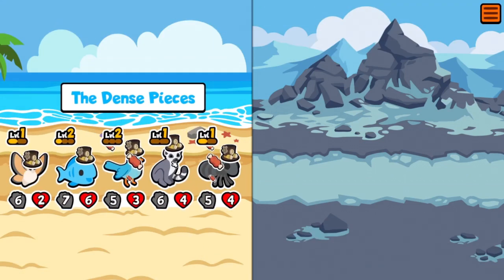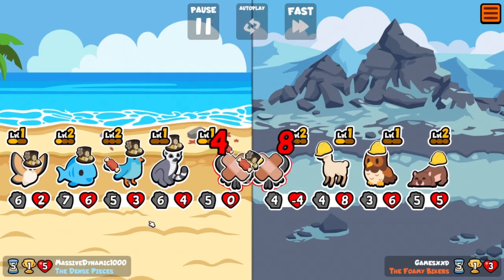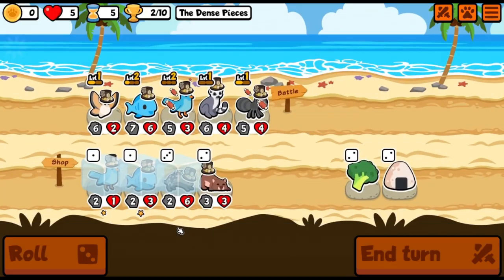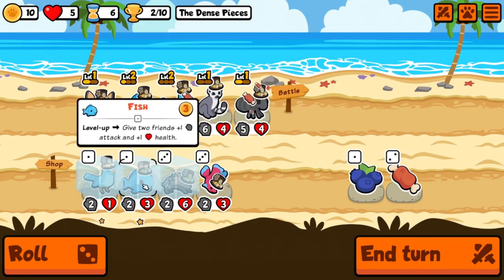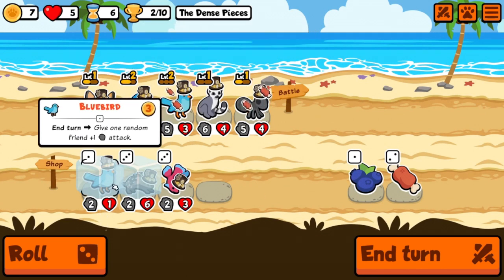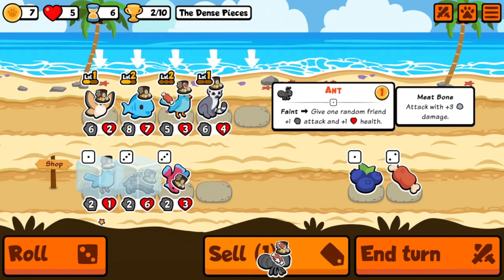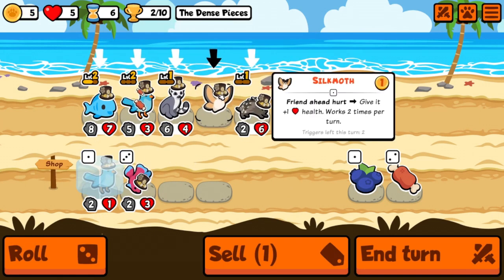The lemur's got to go — it's not doing us any good. I'm just trying to level if I can level up into something better. If we take the fish, we're taking it because of the tier three bonus if we can get there. Let's get rid of the ant now and put you in the front — switch you to second place.